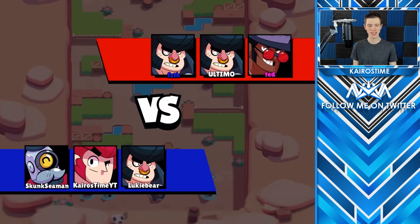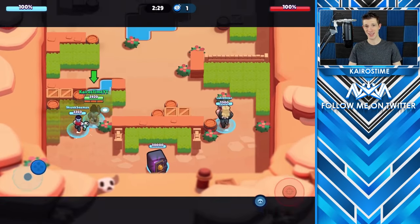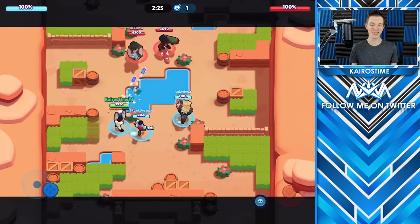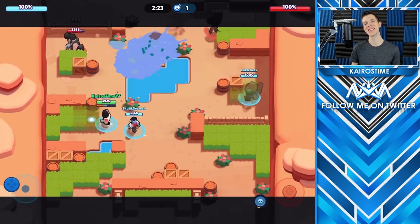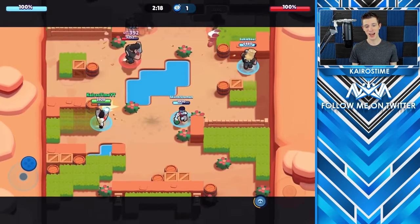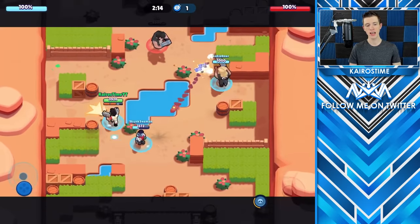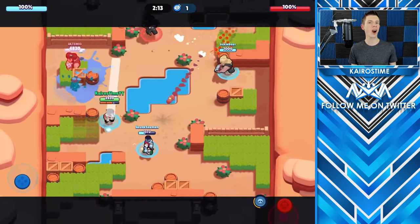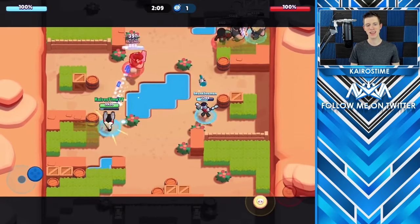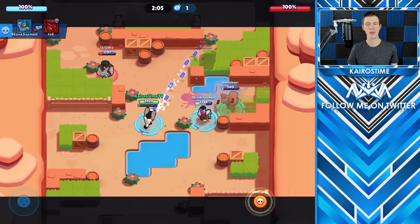We're playing with Skunk Seaman and Lookey Bear. What you are seeing is the end of a three-hour push for me to finish pushing up Colt. This is not a great map for Colt — Brock or Crow are much better options. Colt is really hard to push right now; he's one of the worst brawlers in Brawl Stars and definitely needs some type of buff in my opinion.